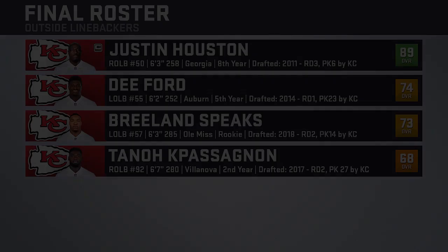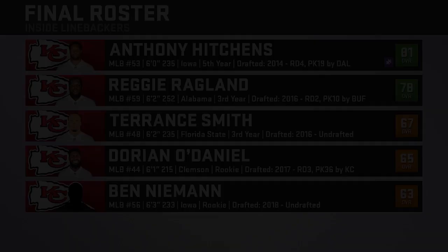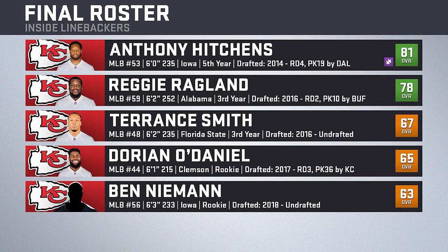At outside linebacker, Justin Houston mans the right side with Dee Ford — who is in a contract year — on the left. Second-round rookie Breeland Speaks backs Ford up on the left side, and depending on the year Ford has, he could transition into a starting role next season. Last year's second-rounder Tanoh Kpassagnon backs up Houston on the right. Inside we have free agent signing Anthony Hitchens and Reggie Ragland who was traded for last preseason. Hitchens will also be the sub linebacker. Behind those two it gets thin, with Terrence Smith, third-round pick Dorian O'Daniel, and undrafted rookie Ben Niemann.